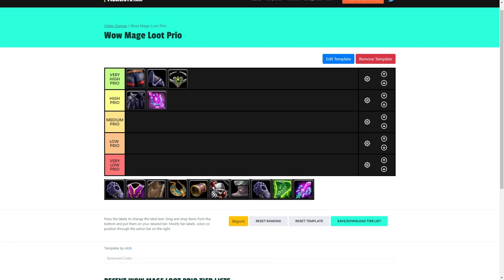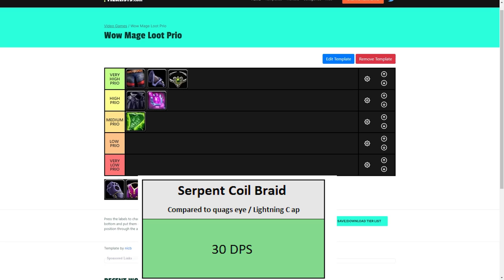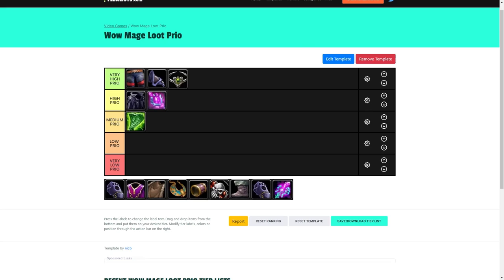Onto medium priorities. We'll start with the trinket, the Serpent Coil Braid — the only new trinket you'll pick up this phase. The reason it's only medium priority is that while it's a big DPS increase over Quag's Eye or Lightning Capacitor from Phase 1, it's a class trinket. Assuming your guild has three mages at most, I'm not really worried about not getting it. I'd expect most people to have it pretty early on. So I wouldn't spend big DKP for this or skip the staff in its favor — but it's a really nice piece, and it also has some hit rating if you're in an awkward gearing stage.